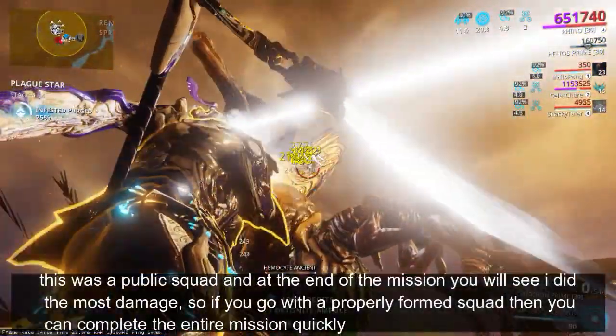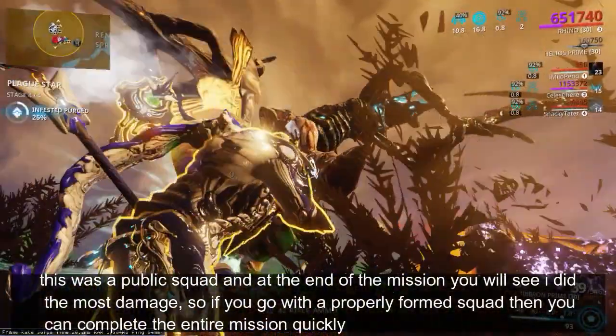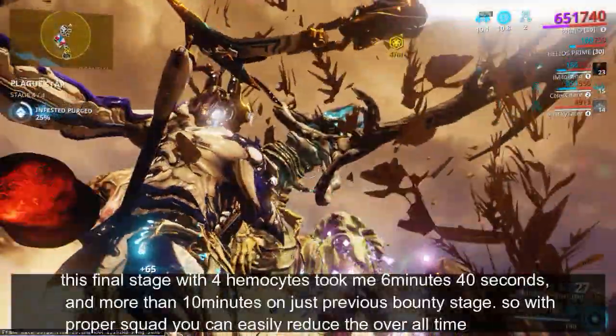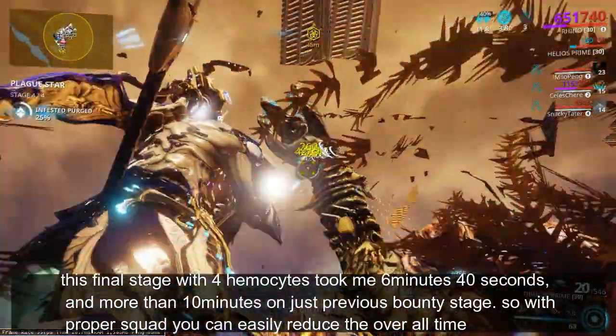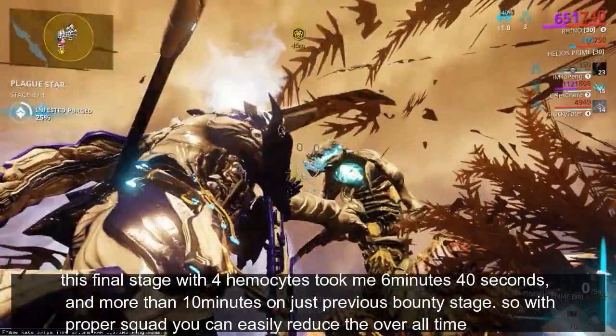This was a public squad and at the end of the mission you will see I did the most damage, so if you go with a properly formed squad then you can complete the entire mission quickly. This final stage with 4 Hemazites took me 6 minutes 40 seconds, and more than 10 minutes on just the previous Bounty stage. So with a proper squad you can easily reduce the overall time.